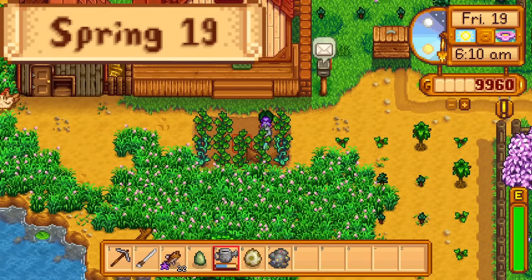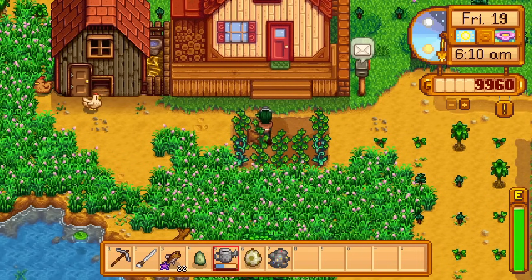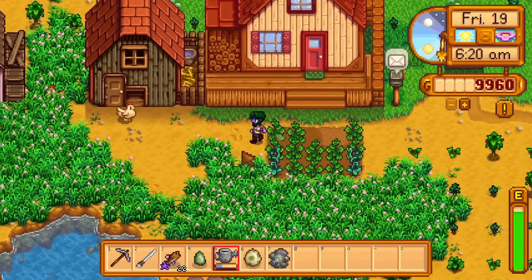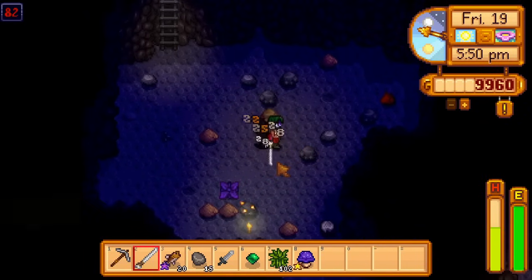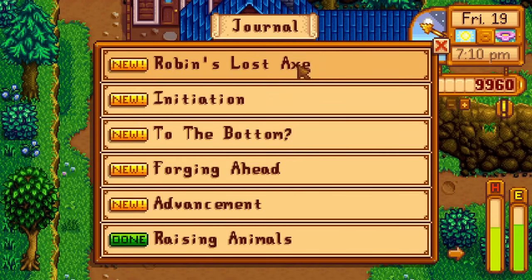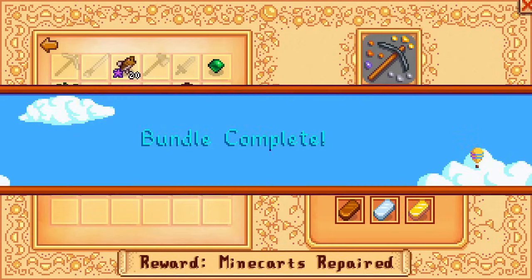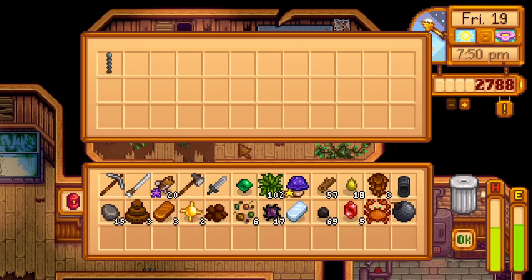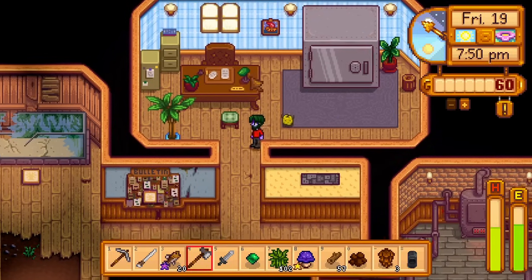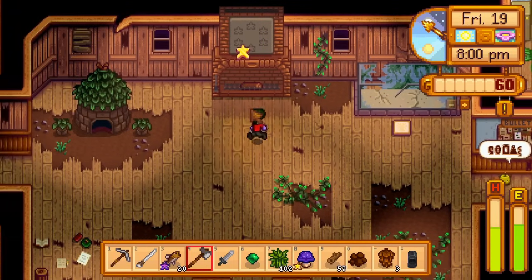Day 19 of spring. I have one goal today: get a gold bar from the void spirits. I do my morning routine of petting the animals and watering the crops, then farm the void spirits in the mines until right before 6pm, where I get the gold bar. I leave the mines, retrieve 100G from the quest menu, complete the blacksmith's bundle, and complete the 10k bundle, completing the boiler room and vaults respectively. Most importantly, completing the blacksmith's bundle gets me a furnace — the only furnace I can get in the run.